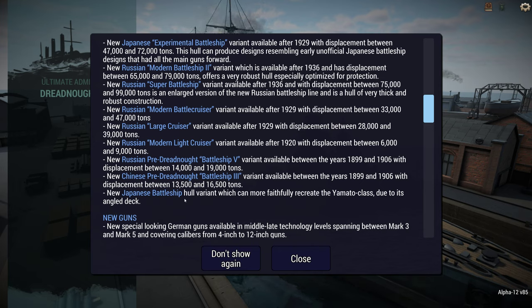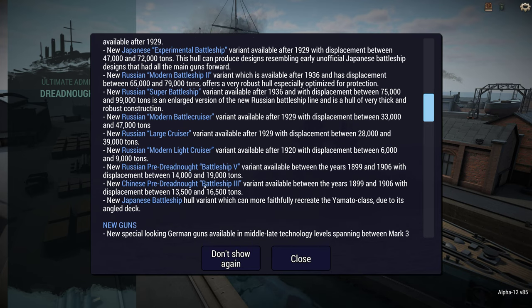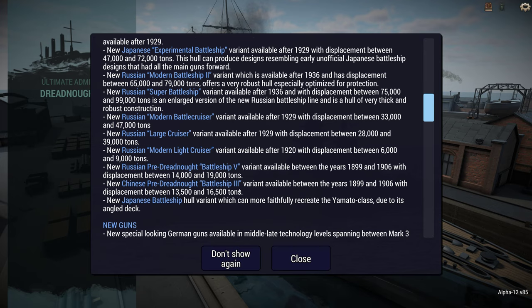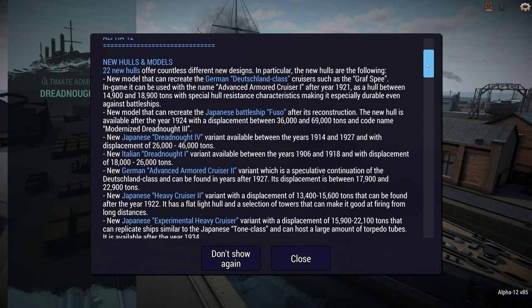Italy gets two: the Dreadnought 1 and the modern battleship 2. Russia, Spain, Italy, and Austria all get access to the new fast battleship. China gets an experimental battleship, a modern battleship, and a battleship 3, which is actually a pre-Dreadnought. The Austrians get a modern battleship, Spain gets a modern battleship 2, and Russia gets quite a lot: a modern battleship 2, a super battleship, a modern battlecruiser, a large cruiser, a modern light cruiser, and a pre-Dreadnought battleship 5.